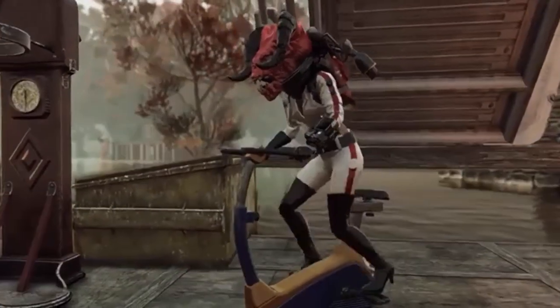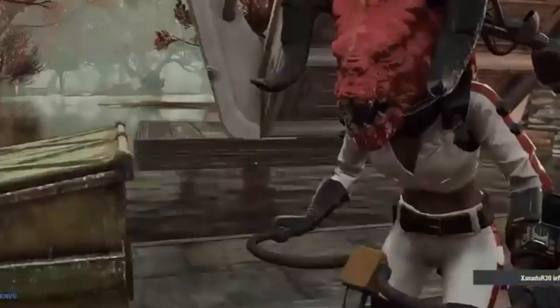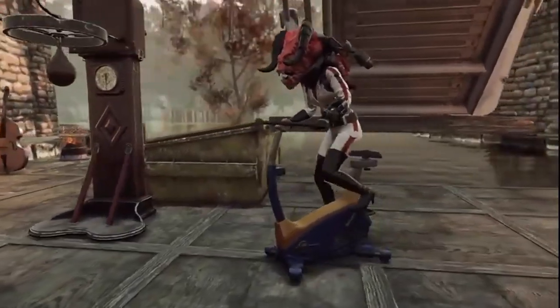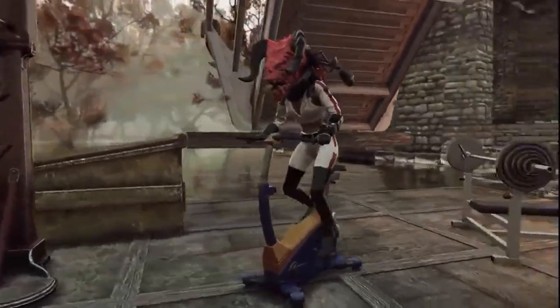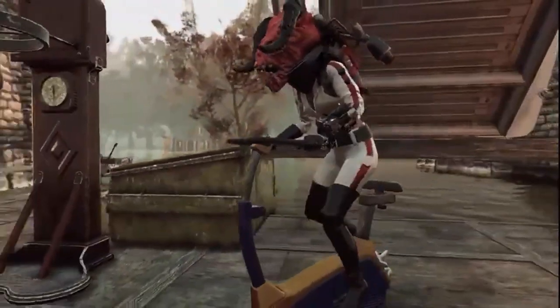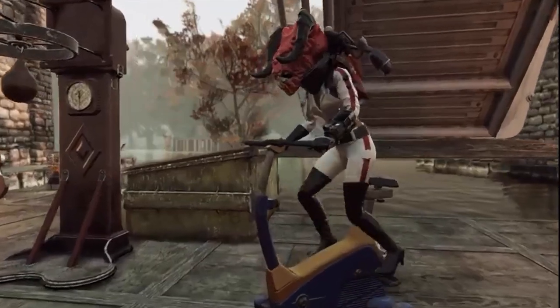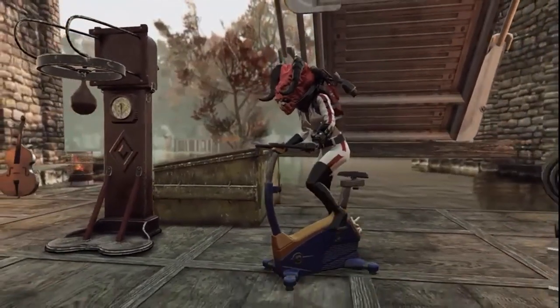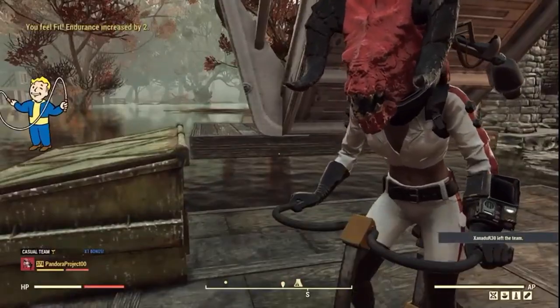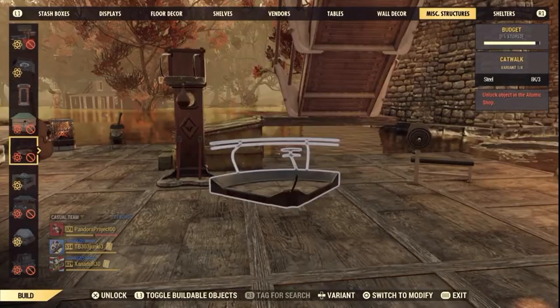In today's video I'm going to be showing you where the endurance bike is located in the camp build, so that you can quickly set it up at your camp or shelter. You get on the bike and you will earn two endurance points for a half hour by riding until the little dude shows up and says you're done.